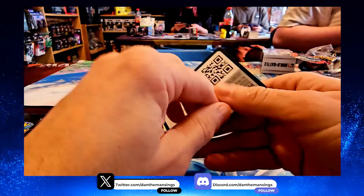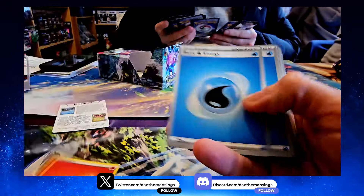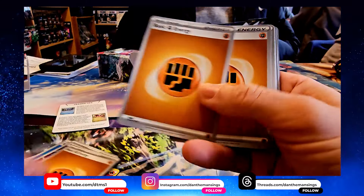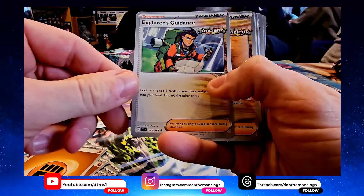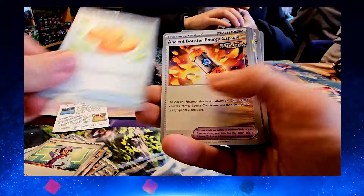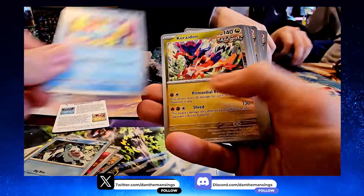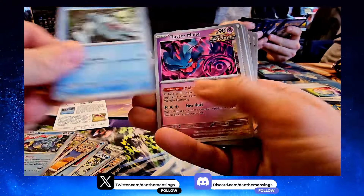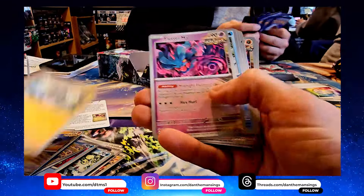Finally, let's see what the combined final deck looks like. We've got Fire Energy for Corydon, the Luminous Energy makes an appearance, more energy, Fist Bump Fighting, the Guidance card, Sada's Vitality, Jacq, Buddy-Buddy Puffin, Capsules, Ultra Balls, and a good selection of Pokémon. We kept the deck pretty similar but threw in a couple more Ancient Pokémon to help out.